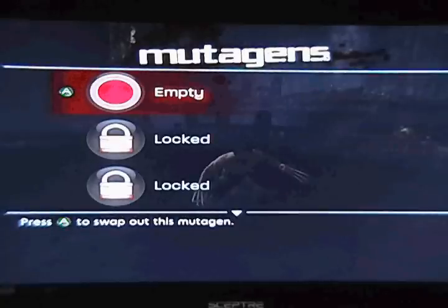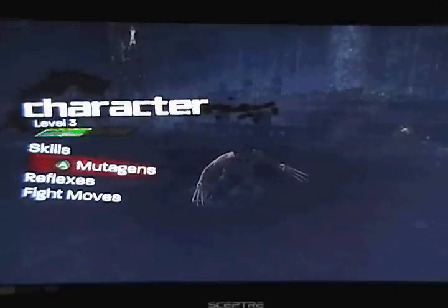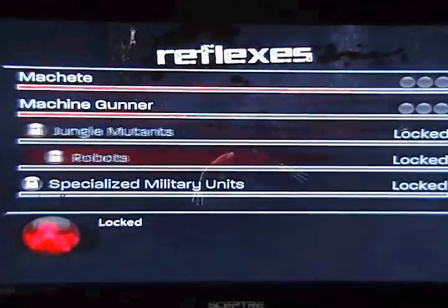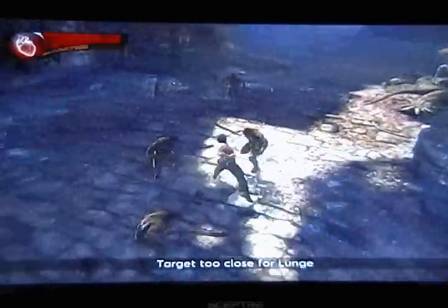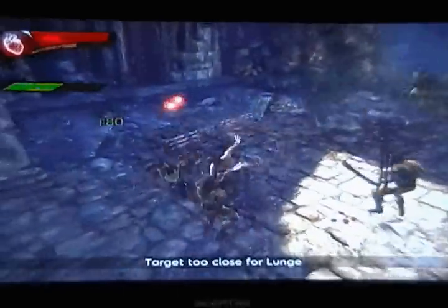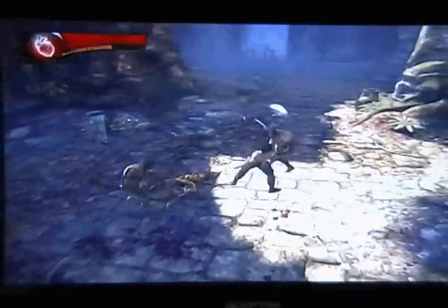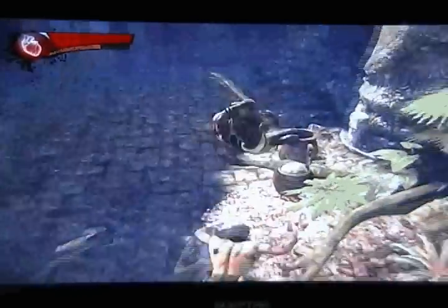You start out with only one Mutagen slot, but it will quickly expand to three as you play through the game. Your Reflexes tab shows how many of each type of enemy you've killed, and supposedly increases your skill of fighting each type of enemy as you kill them. I haven't really found it to affect my playing style much, so I wouldn't worry about Reflexes too much.